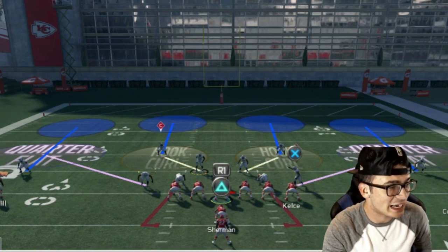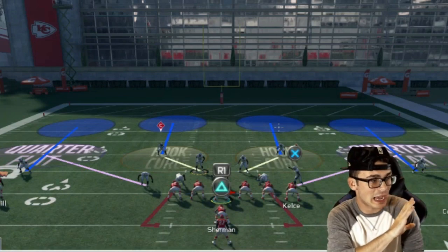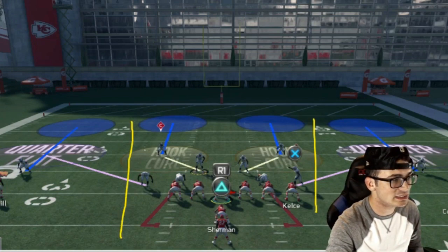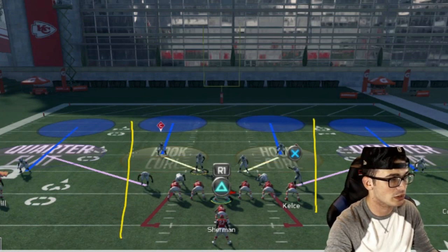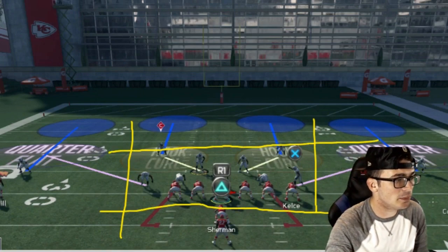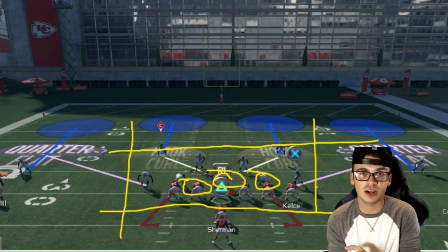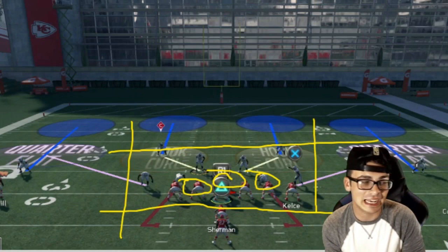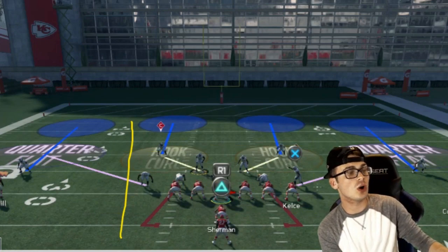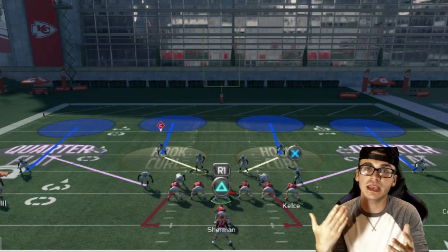First, we are going to analyze the formation itself. This is a screenshot from Madden practice mode. We are going to analyze everything inside the box. Something people don't understand is how can there only be 3 down linemen, and it still stops the run, gets block sheds against the pass — it does everything you'd want a defense to do. So we have to figure out how 3 down linemen are actually able to get block sheds.